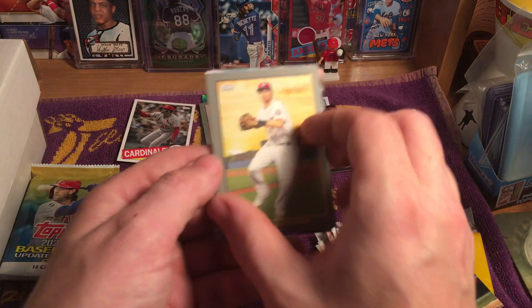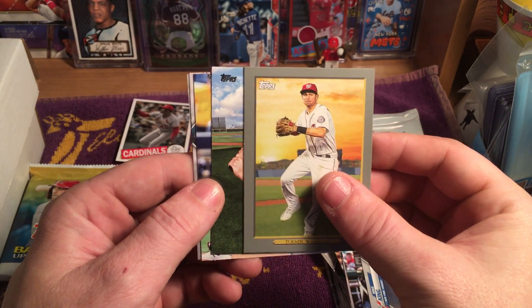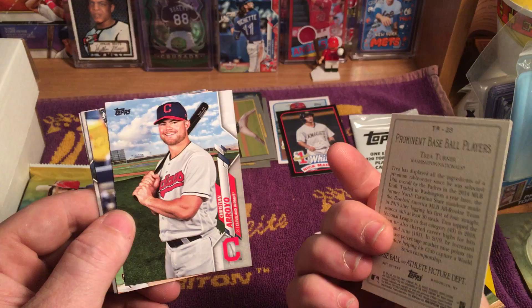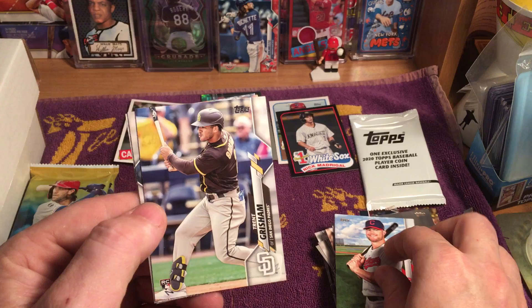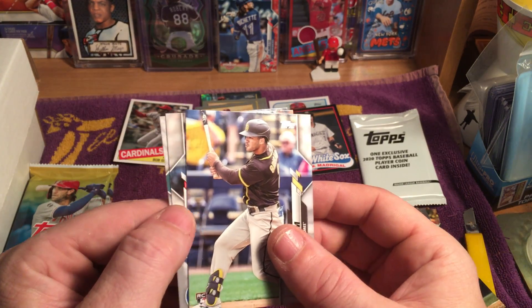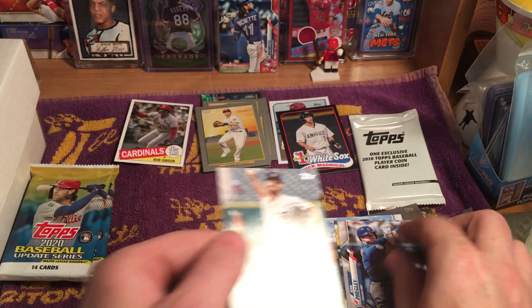As well as a Trea Turner Turkey Red — that's going really thick. Christian Arroyo, Trent Grisham rookie card, Josh Fegley, and David McKay.